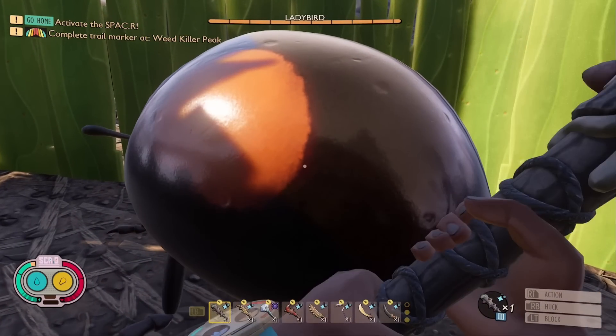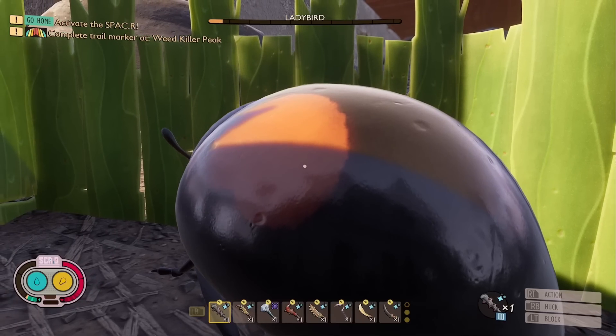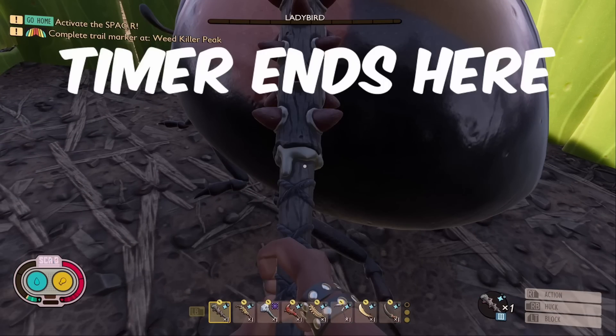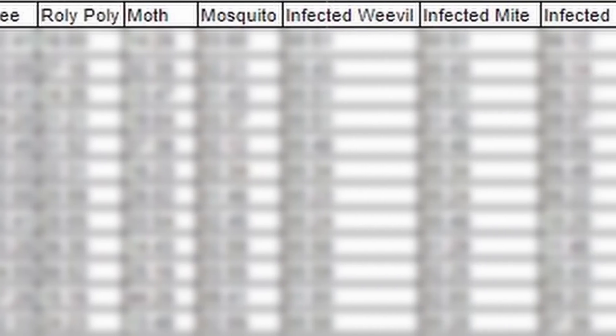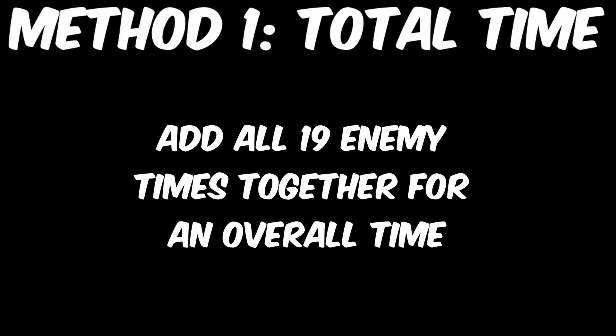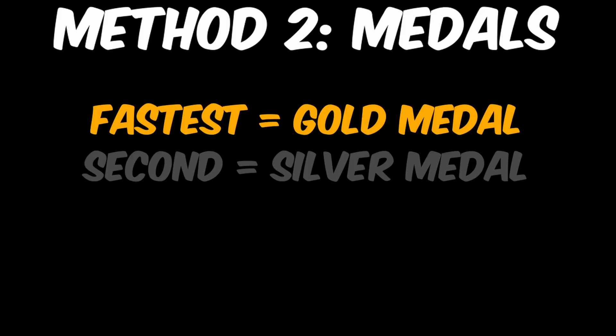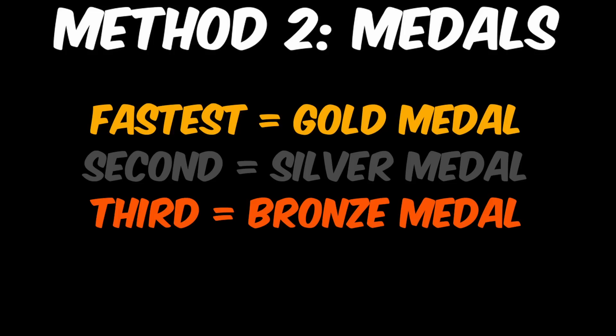When killing an enemy, the timer begins on the frame of video where the first hit registers. The timer ends on the first frame that you can see the enemy's health bar is empty. I made a table using these times and scored the weapons with two methods. The first method is Total Time — adding up the times for one weapon killing all 19 enemies to get an overall total. The second method was to score the weapons by giving them medals: gold for fastest, silver for second, and bronze for third.